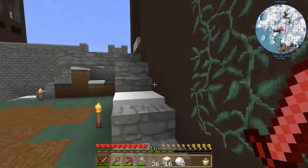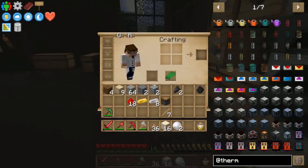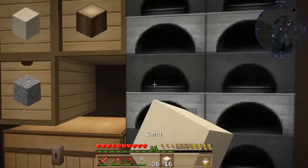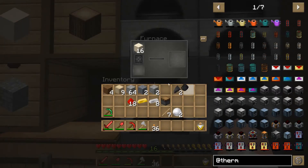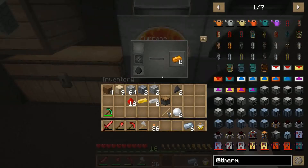Do we ever find the actual front door? I know it's down underground somewhere. No, we haven't yet. Not a big deal. So let's throw that in there and get that cooking. There's our tin, there's our copper.